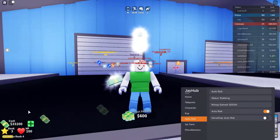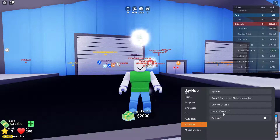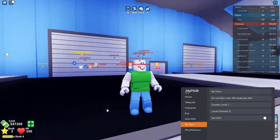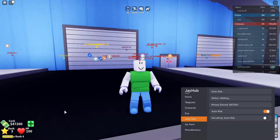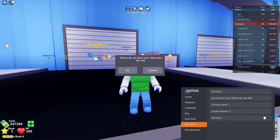We've also got XP farm if you want XP. You should server hop because you only get a million dollars a day without hopping. It looks like it automatically executes when you server hop, which is pretty cool.